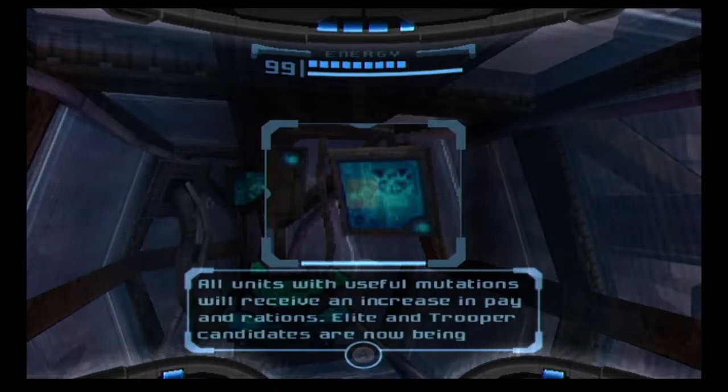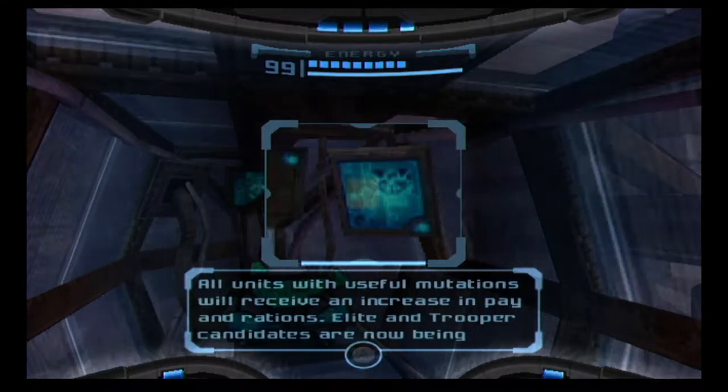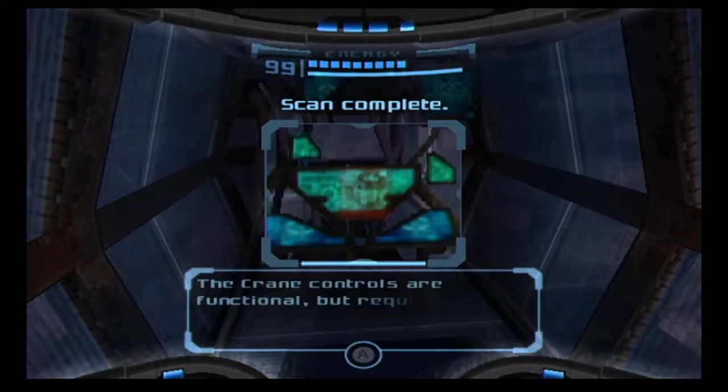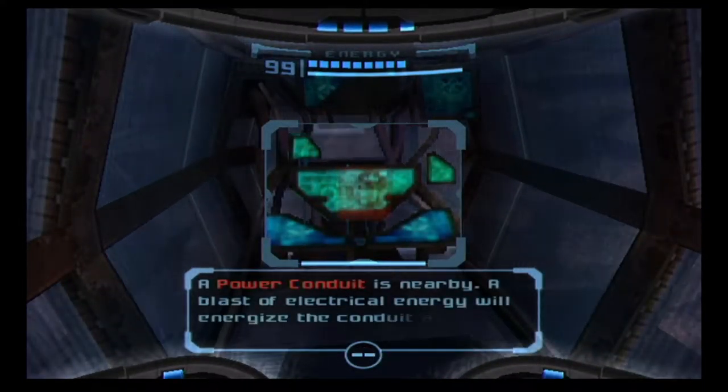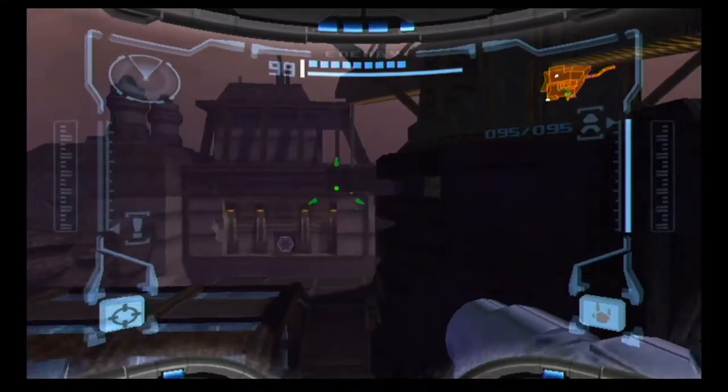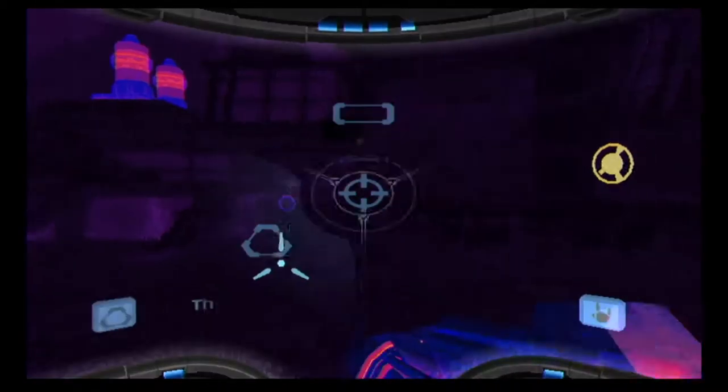Transfer of building materials complete. Processing of materials for Xenome containment units underway. Report all phase-on mutations to science team immediately. All units with useful mutations will receive an increase in pain rations. Elite and trooper candidates are now being selected by command.